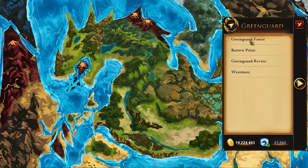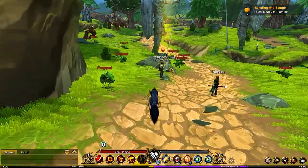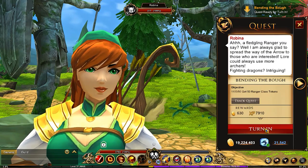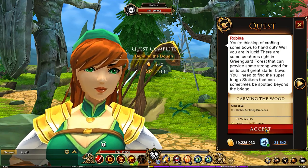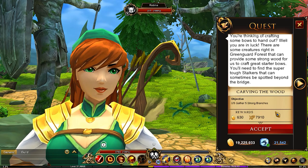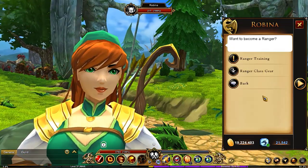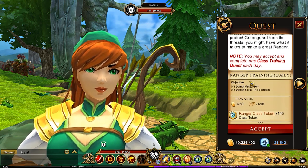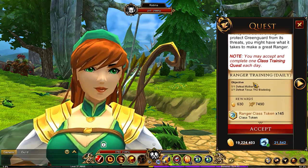Jump to the Greenguard Forest and talk to Robina, then you'll be able to turn this quest in. If you do not have Ranger class tokens, talk to Robina. In the Ranger class, you will find the Ranger training, and you'll find that you can get the tokens just by completing this.